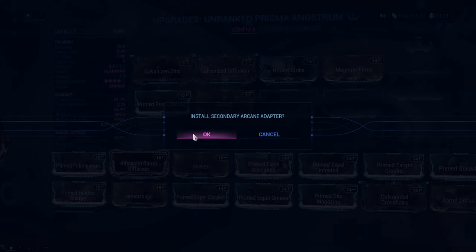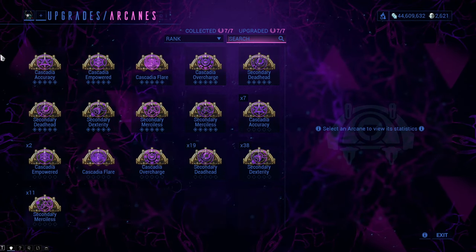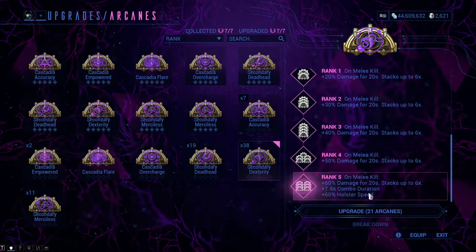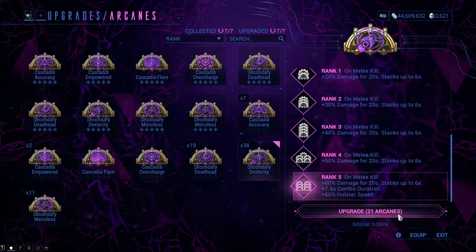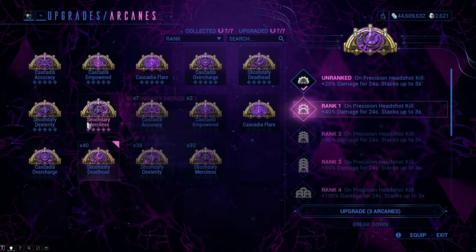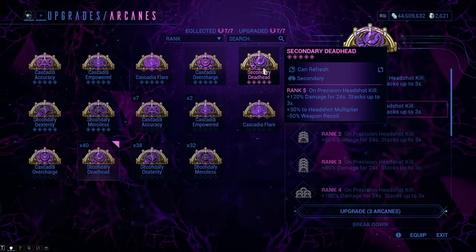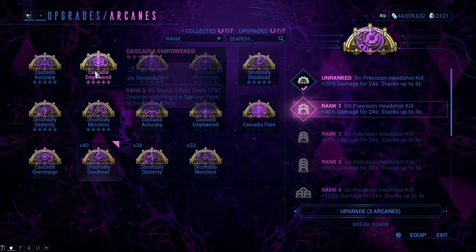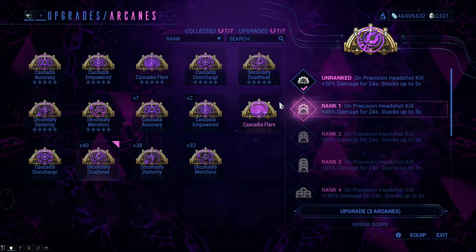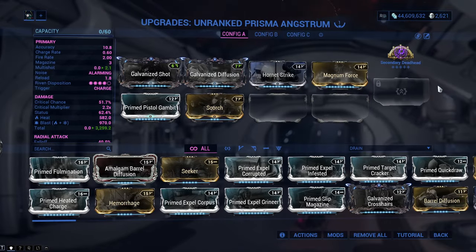You can install the secondary arcanes on your weapons in the modding menu. To maximize the arcane's effect you need a total of 21 arcanes of the same type. When it comes to the types of secondary arcanes, there are two types: the secondary weapon arcanes and the Cascadia secondary weapon arcanes.